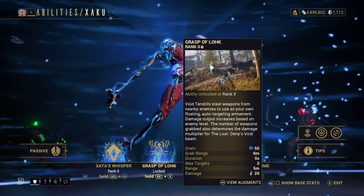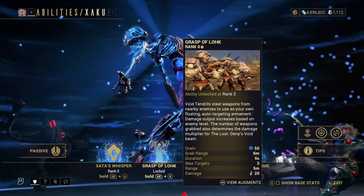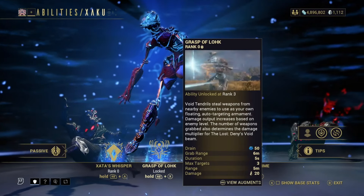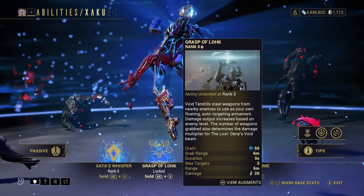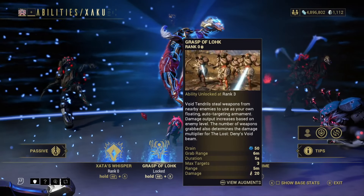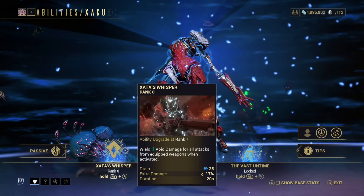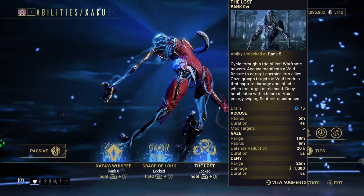Grasp of Loke: void tendrils steal weapons from nearby enemies to use as your own floating auto-targeting armament. Damage output increases based on enemy level, so it's probably pretty good in Steel Path. The number of weapons grabbed also determines the damage multiplier for The Lost. Stats show a drain of 50, grab range of six meters, five-second duration, max three targets, five-meter range, and 20 void damage.